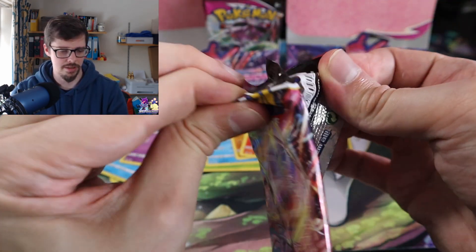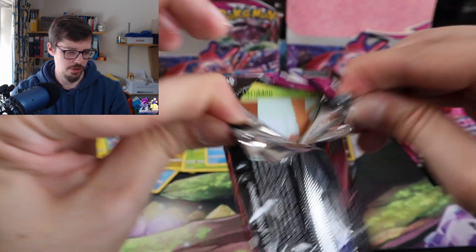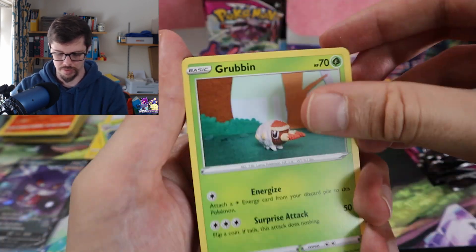The other box had — let's face it — 1, 2, 3, 4, 5, 6, 7, 8, 9 pulls, which is actually a pretty good rate for Fusion Strike boxes.